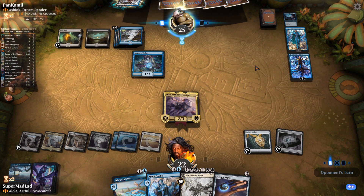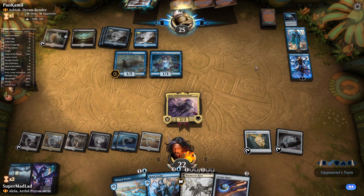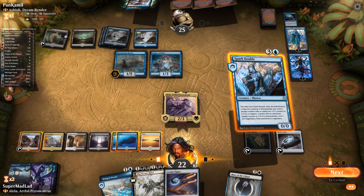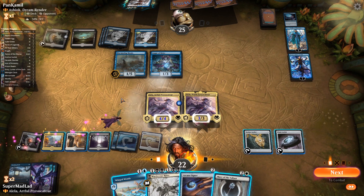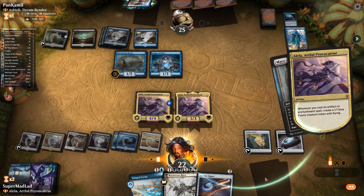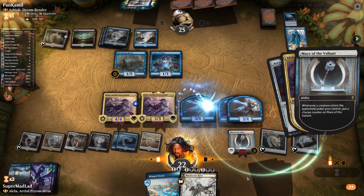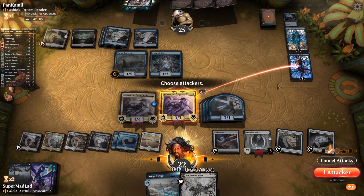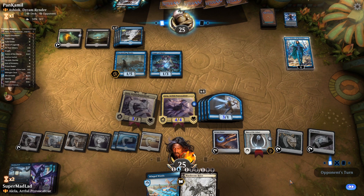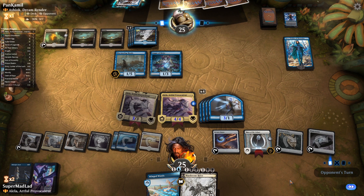The plan is Spark Double on Alela into Arcane Signet, then maybe kill Narset in combat and use Winged Words. Might even use Murderous Rider on Jace since he's close to ulting. Very happy to see just one black mana from our opponent. They float the colorless for Murmuring Mystic. Mace of the Valiant! That's so good — potential for a blowout. We're going for it with Spark Double. Double Alela! Then Mace of the Valiant. Two more fairies. They didn't have a board wipe before — do they now? Let's kill Narset because I want to draw cards. Dance of the Manse and Midnight Clock get milled into the bin.